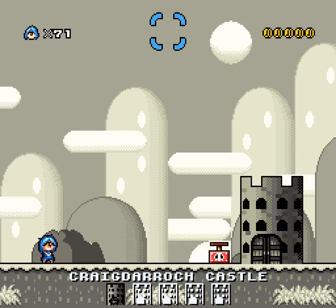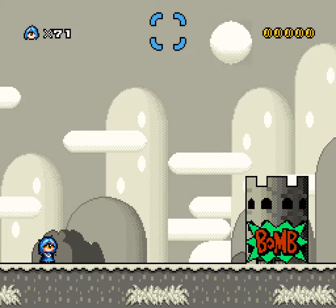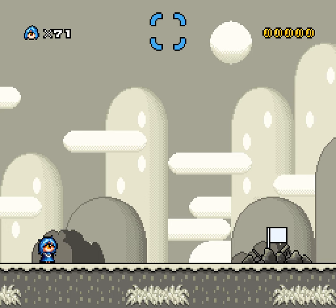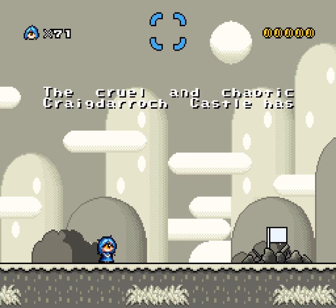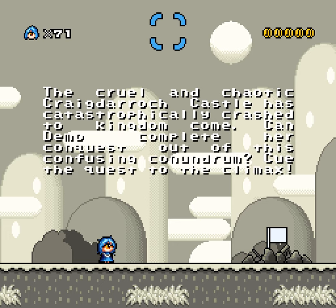I didn't press a thing! Oh that's fine - yeah, you're just gonna sit there. Are we cool? I mean if you blow up I'm gonna take that as you being cool. Ha-ha-ha-ha-ha man! The cruel and chaotic Crater Rock Castle has catastrophically crashed the King Dum Kong! Can Demo complete her conquest out of this confusing conundrum? Cue the quest! To the climax!